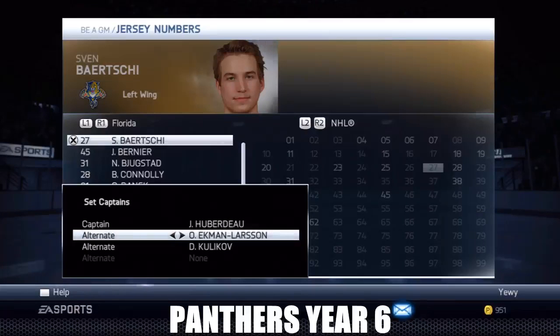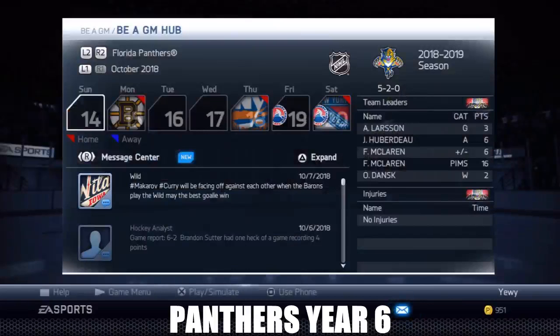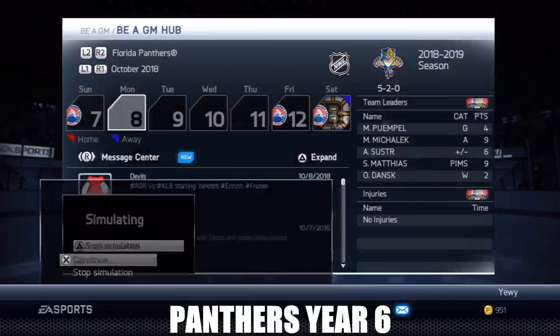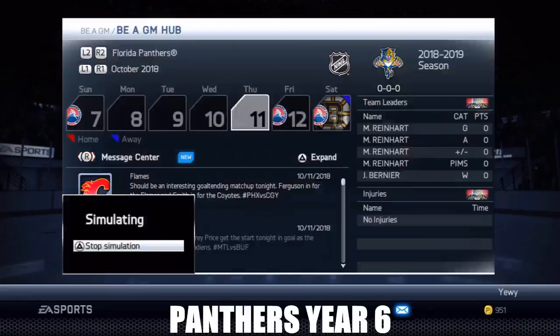Huberto, Ekman-Larson, Kulikov - maybe I'll let you guys vote on who should be captain. Obviously I want Huberto to be captain, that's a no-brainer. Should I put Barchi or Ekman-Larson? I want to keep Kulikov because he's been here for a long time. All right, we're good to go. Starting with Dansk in net. We got rid of Vienna so I think those are some good traits - we definitely bolstered our team.